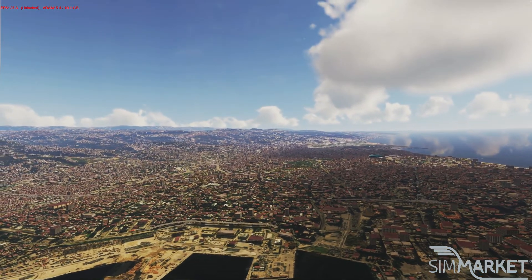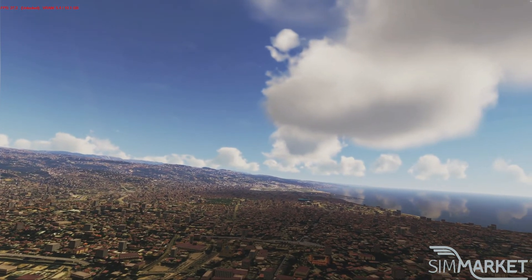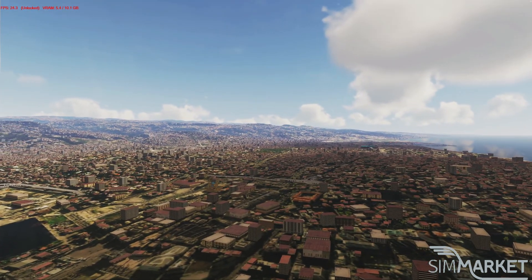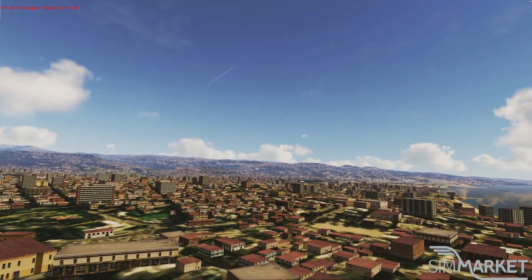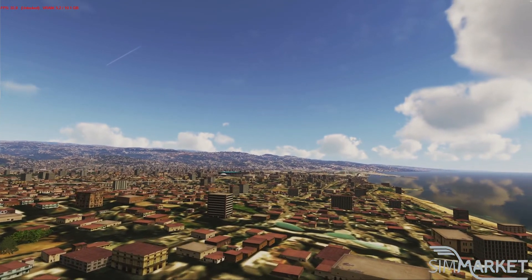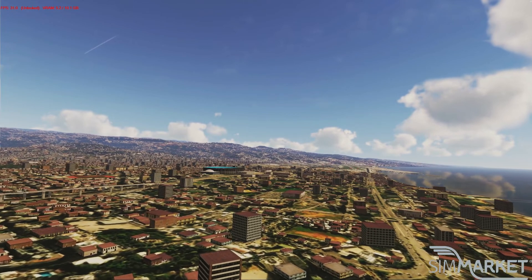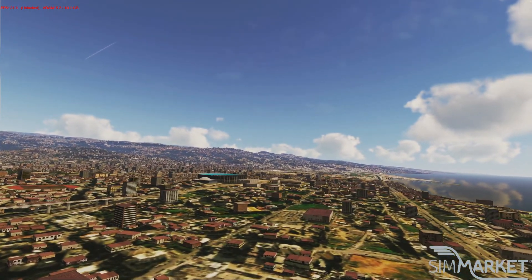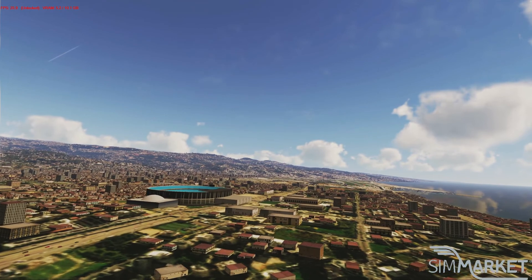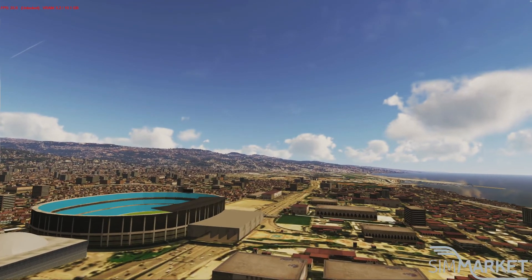Sadly, it comes with one meter per pixel photoreal ground. Now, if you don't have any photoreal for the state of Lebanon, then you're set — it's going to look great. As you come in it's going to blend well with the default scenery and look really nice on an approach, especially at night time. However, there is freeware photoreal scenery available for the whole state of Lebanon, which is 50 centimeters per pixel, meaning it has a higher resolution than what comes with this. Sadly, the developers have literally knitted all these buildings to the photoreal itself — every single one.